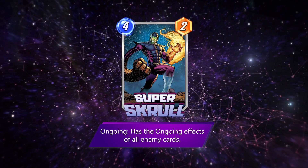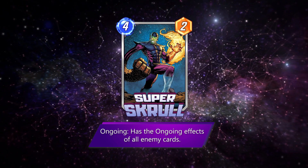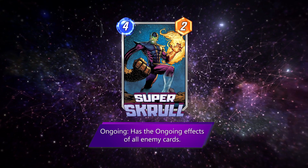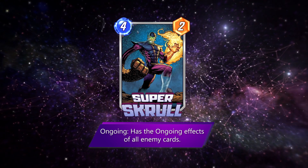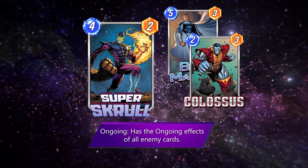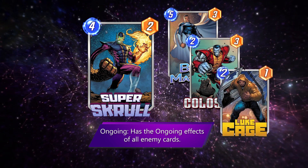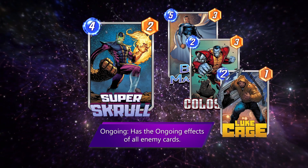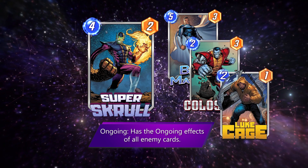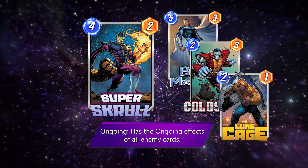Next up we've got Super Skrull, and man this guy's a whopper too. He's purely a counter card because you can't control what's in your opponent's deck, but he seems like an absolute beast in the right circumstances. Blue Marvel is a pretty obvious one that would help everybody. Colossus ensures that your Skrull never leaves the table, and Luke Cage ensures that your board doesn't get annihilated by Hazmat cheese. There are some bad ongoing effects too — things like Electro, Lizard, Typhoid Mary, Red Skull, and Ebony Maw can really ruin your day.